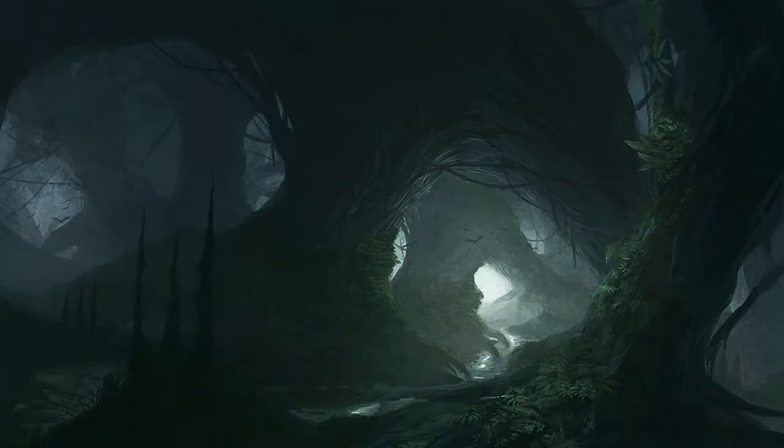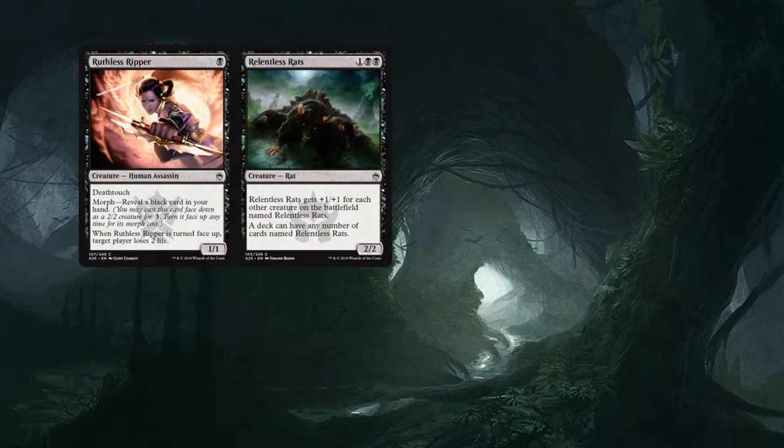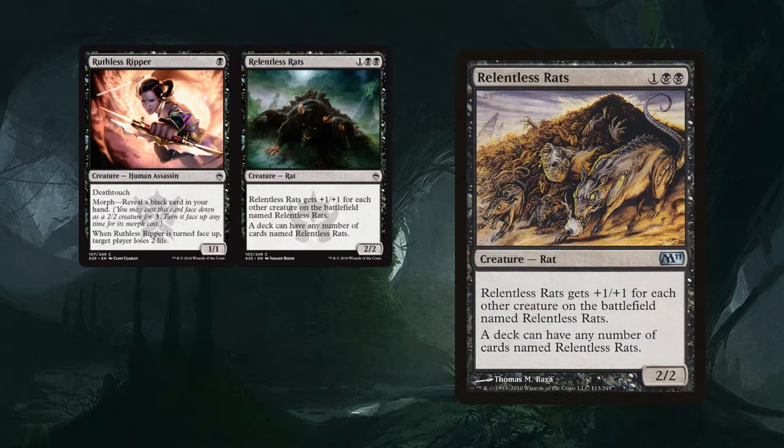I want to start with black because it has one of the more interesting additions out of all the colors. That's because black gets Ruthless Ripper and Relentless Rats. So let's look at Relentless Rats — it's probably the craziest addition to pauper this time around. This is a classic among jank players, because it has a really unique ability in that you can play any number of them in your deck, and then they get +1/+1 for each Relentless Rats you have in play.